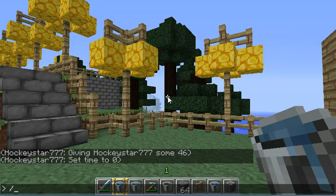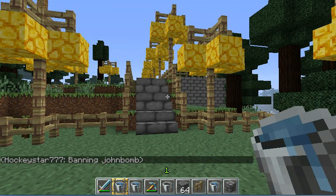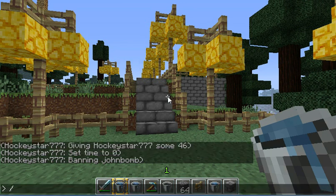First one is /ban, and then you do space and then type the player's name. As you guys know, John Bomb is on my server — I'll ban him just for a second. Then you can also blacklist an IP with /ban-ip, but you don't want to do that unless you really want to get the server shut down.